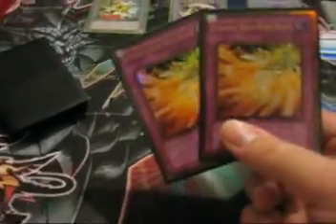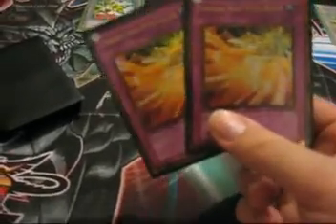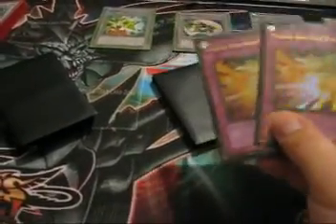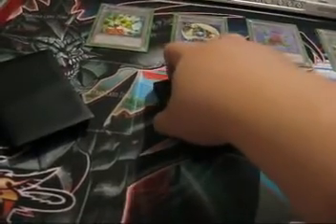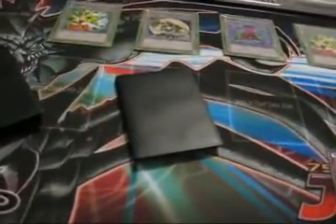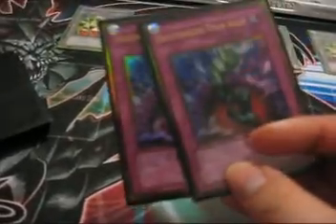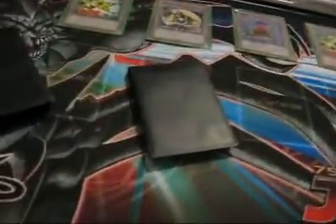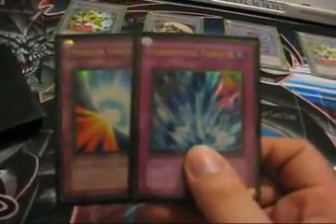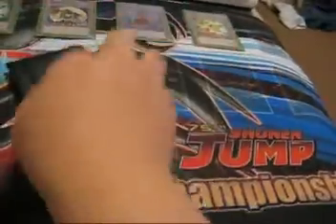Now we have two Phoenix Wing Wind Blast — great fodder. If I have Dandelion, it's a good way to get Plague into the Grave, and a great way to get Treeborn into the Grave. It sends the card back to the top of the deck and really slows the opponent down. Two Bottomless Trap Holes, standard. Mirror Force and Torrential Tribute, standard. And Solemn Judgment — now the standard.